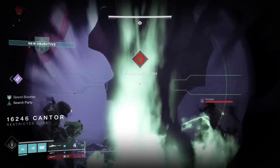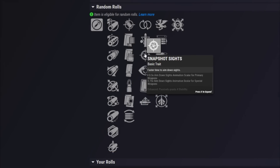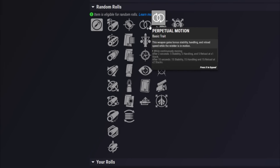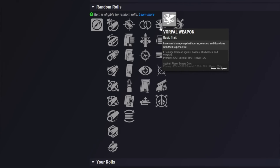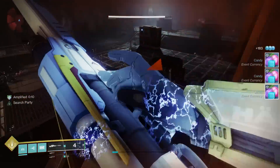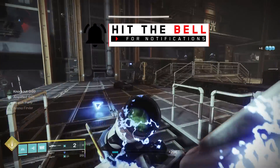For the PvP god roll: Hammer Forged combined with Accurized Rounds, then Snapshot Sights or No Distractions — there's a slight argument for Perpetual Motion but not much — and then Opening Shot in the final column. The fact that that is basically the guaranteed quest roll is incredible. You could also go Vorpal Weapon or even High Impact Reserves, since you'll only start with about one round in the magazine in Crucible, making it active almost immediately.